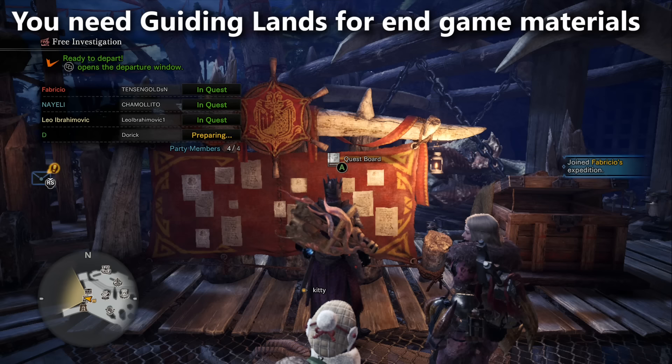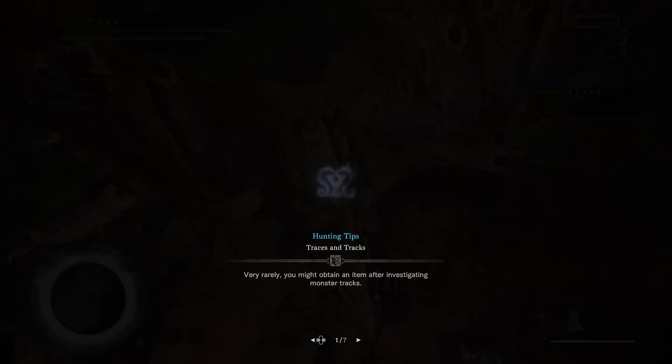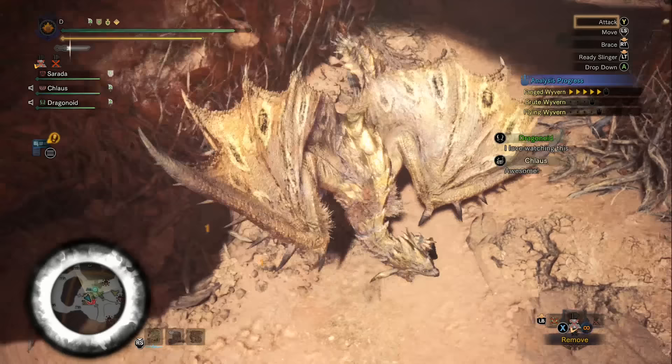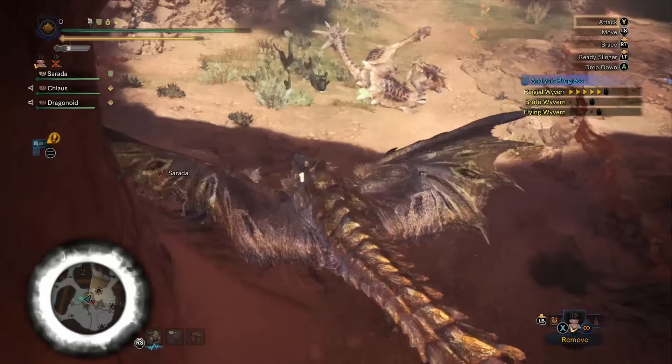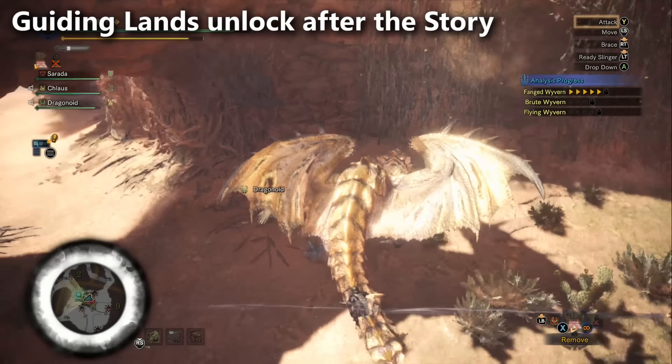We're probably going to be fighting Rei Zhang here, and I have a suspicion that we're going to see a new area in Guiding Lands. I have a strong suspicion that Capcom is going to be introducing a fifth area — I would add either a snow area or a top of the mountain area, throw in a few new monsters, maybe for next year. Guiding Lands is a big deal. You're going to want to finish the story mode in order to unlock it. Now let's get into the details of exactly how it works.